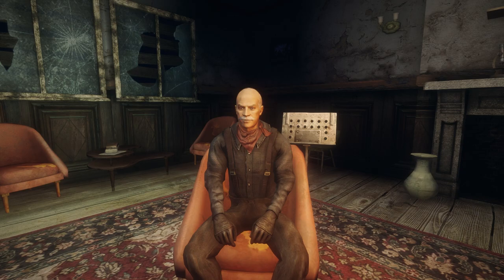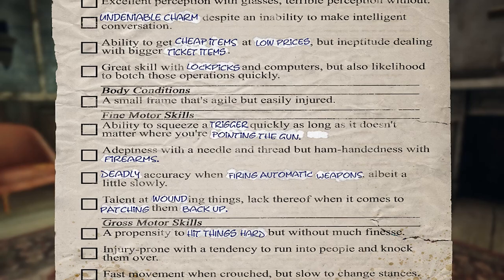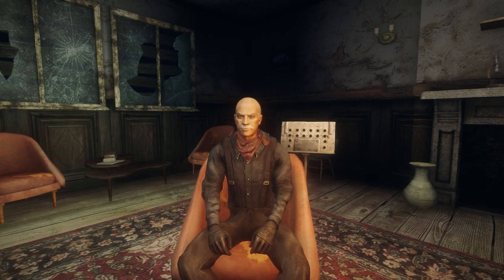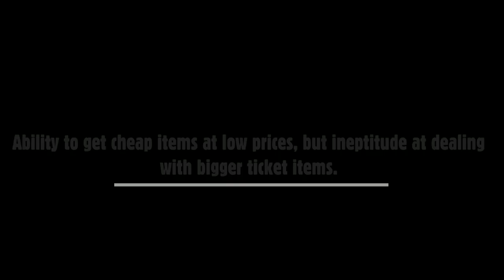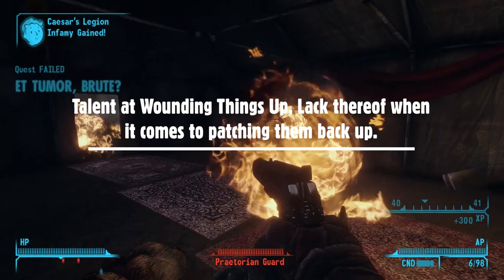However, an image remains from when the player would have literally filled out a form instead. There are also unused check marks that would have shown which traits you had chosen. This is particularly interesting because it's from a point in development where traits hadn't been finalized yet — many traits that appear in the final game are missing, and several options appear that went unused. For instance: ability to get cheap items at low prices but ineptitude at dealing with bigger ticket items; talent at wounding things; and lack thereof when it comes to patching them back up; fast movement when crouched but slow to change stances.